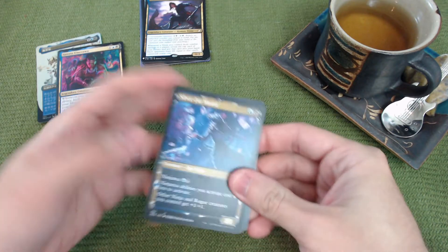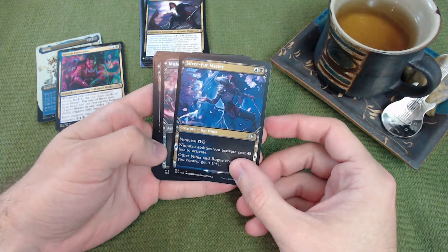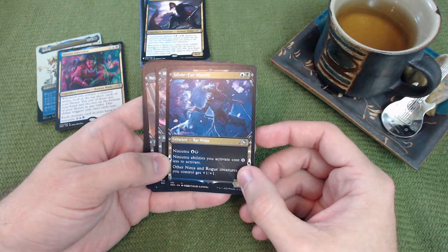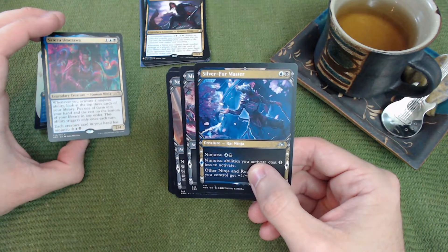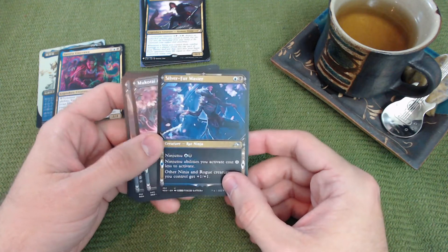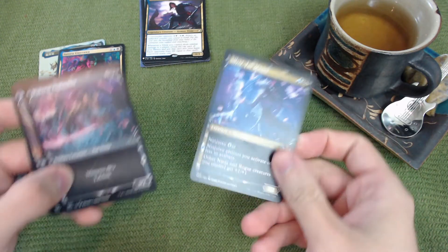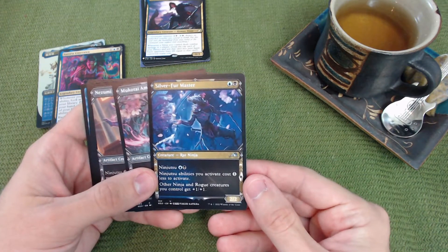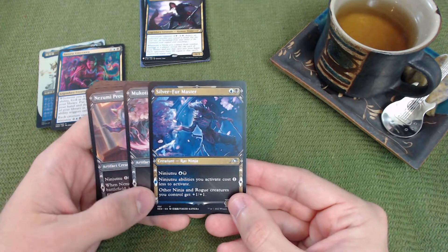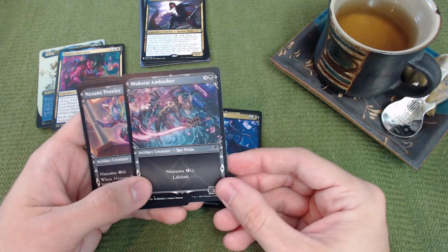This is a ninja deck, so of course we include other ninjas. Silver-Fur Master lowers the ninjutsu ability that each creature gets by one, so now each creature card in your hand effectively has ninjutsu for three. Ninjutsu lets you swap an unblocked attacking creature for a card from your hand before damage is dealt, bringing the attacker back to your hand. Silver-Fur Master also gives other ninjas and rogue creatures plus one plus one.